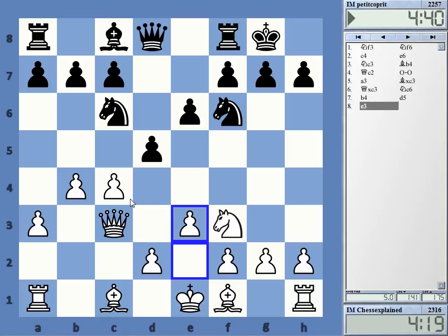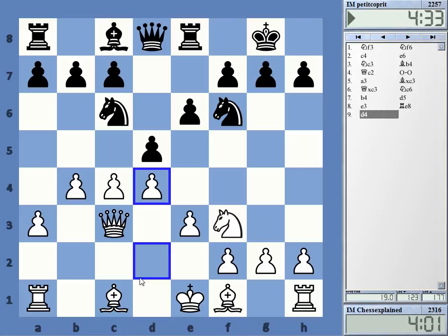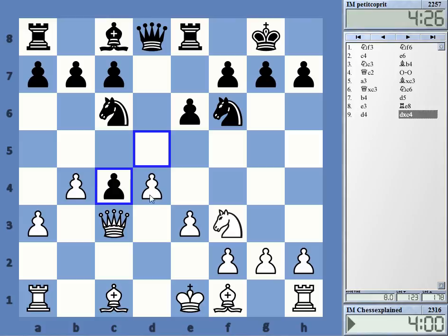I can occupy the long diagonal — it's an open diagonal — with bishop b2 coming. That makes lots of sense. He wants to prepare e5. I wonder if this is a situation where I should actually switch plans — go back to d4, bishop b2, e5. Let's switch back to this idea. I'm controlling e5, and if he plays knight e4, then e5.